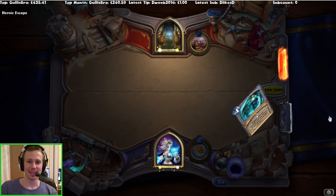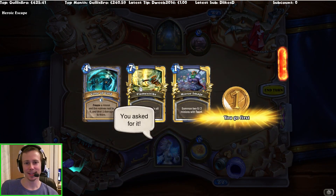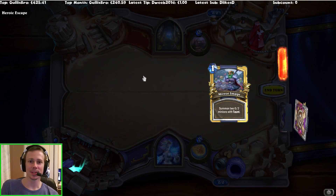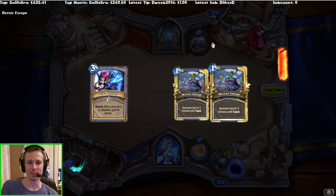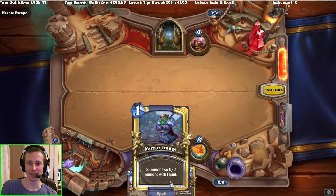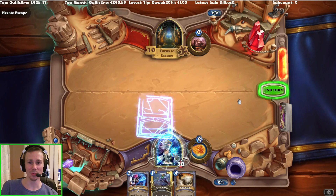Well, there it is. We're going to try some Freeze Mage and freeze mage it up. Slow down the collapsing temple. How many turns will we have to survive? Two Mirror Images is pretty good to start off with. I'm not sure if we definitely have Mirror Image in Freeze Mage, but it'll work.